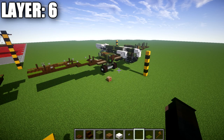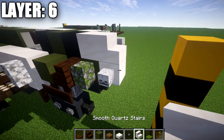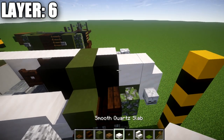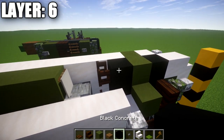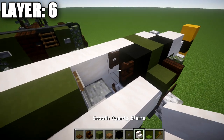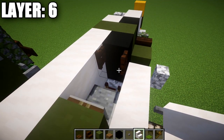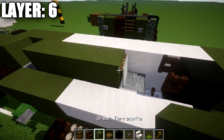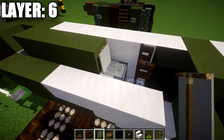Moving into layer six. Place a quartz stair on top of the quartz full block, followed by a smooth quartz block, a black concrete block, a green terracotta block, another black concrete block with a dark oak fence gate coming off it opened toward the front. Then place a green terracotta block on top of the base followed by a gray banner to create the pilot seat.